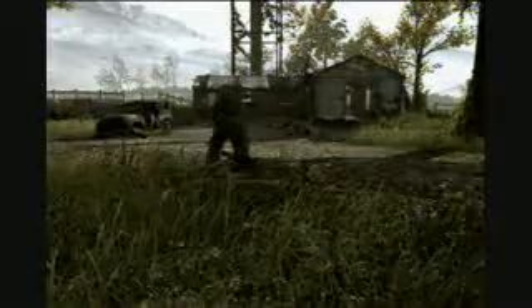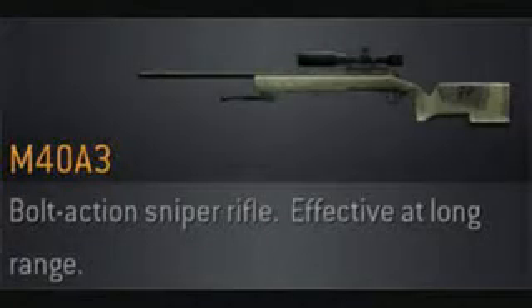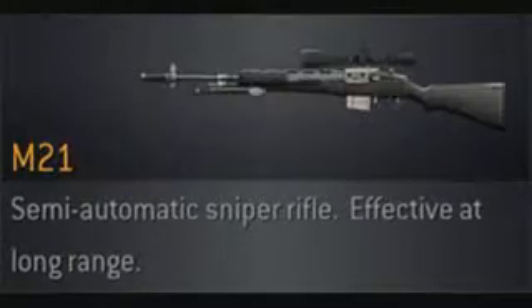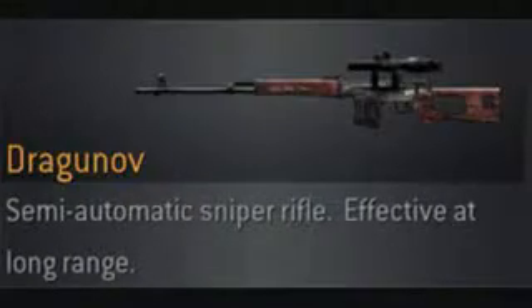But you cannot snipe without a sniper rifle, now can you? Obviously not. So let's pick your poison. Of course, we have five choices: the M40A3, R700, 50 caliber Barrett, M21, and the Dragunov. You can't use all of them, so let's narrow your options down to one or two.